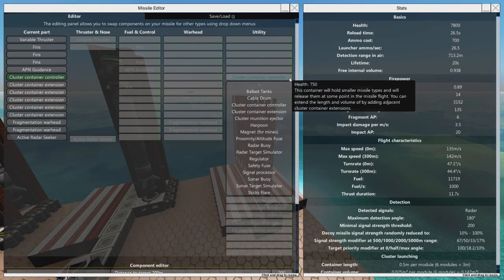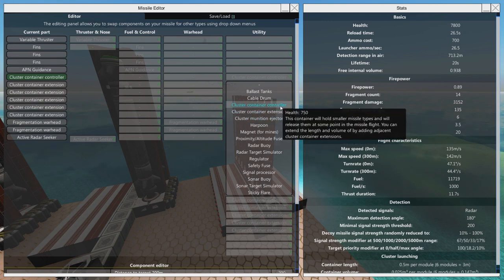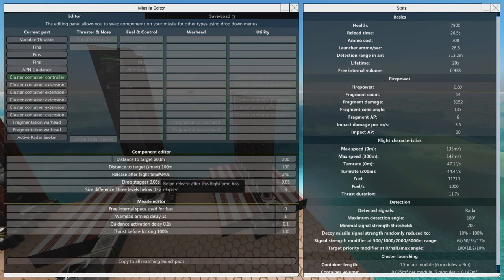If you look in here, there are three new components in the missile: the cluster container controller, the cluster container extension, and the cluster munition ejector. The controller is what you put on the missile which basically holds the smaller missiles. You can set when and where the missiles get dropped, how fast they get dropped, and what kind of missiles get stuffed inside.